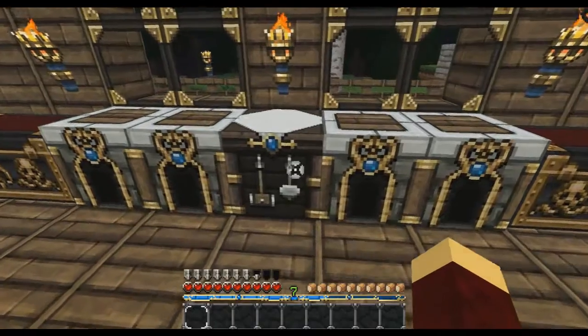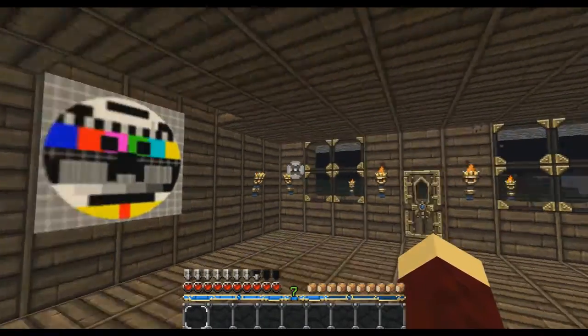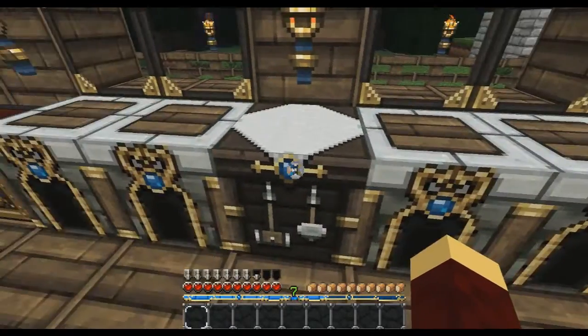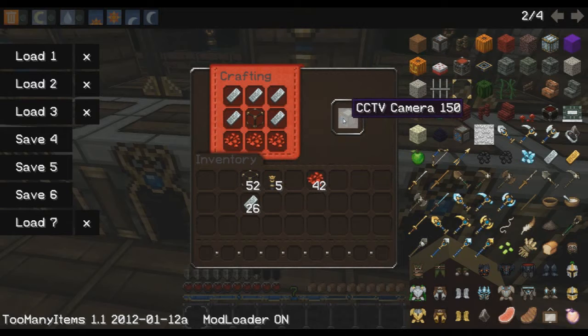Now I'm going to show you how to make the television and the cameras. So you go to your workbench and you make a helmet with the iron — just like that, an iron helmet. You put one glass in the middle and three redstone on the bottom. That gives you a camera.